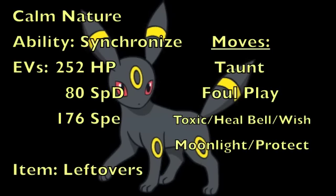As for this next set, while also a defensive Umbreon set, it functions incredibly differently from the first one — focusing more on being able to not only wall attacks, but also stop opposing Pokemon that want to use non-attacking moves to support their team or slowly wear you down with status. We're giving Umbreon a Calm Nature to increase Special Defense and lower Physical Attack, with Synchronize as the ability. For EVs: 252 into HP, 80 into Special Defense, and 176 into Speed to comfortably outspeed base 85 Speed Pokemon.